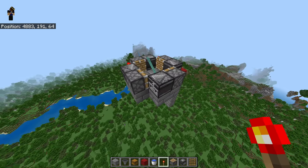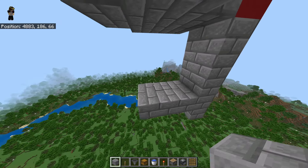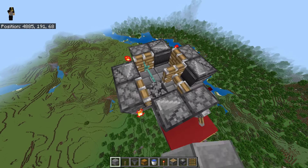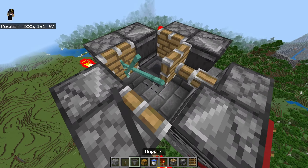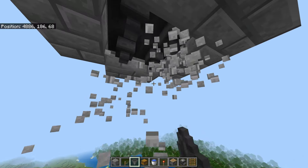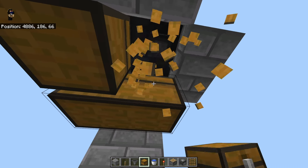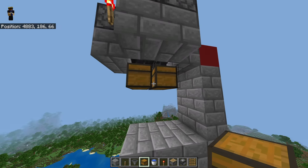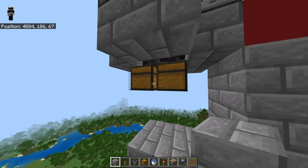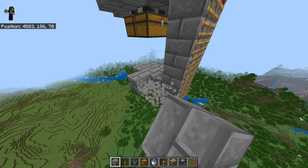Now that we have a trident killer created - this is what's going to kill the mobs - we're going to come below this. Place four blocks right under: one, two, three, and four. Come back up to the top, break those four blocks, then take four hoppers - one, two, three, four - going down into those blocks we placed. Break the temporary blocks, then place two chests like this and another two chests going out the other way. Now we have two chests on each side and four hoppers going into them - this is the access point where you get your items.